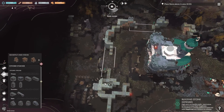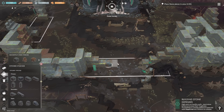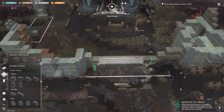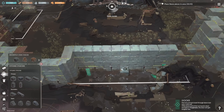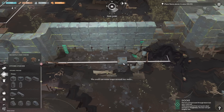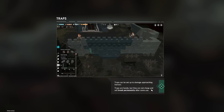That's really fun - the stone pieces when we build them like this become something different, basically. We could use some sort of passage through our new structure. We could use some traps around our walls. Traps can be set up to damage approaching horrors. They're handy, but are not cheap and will break permanently after some use.